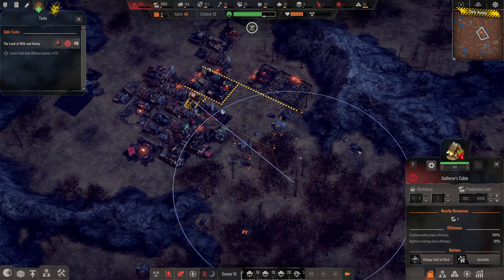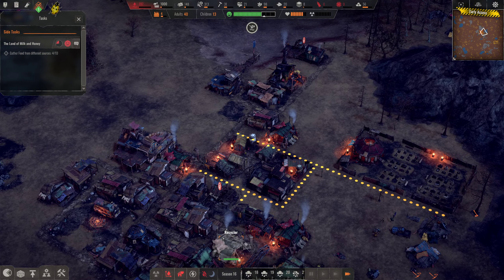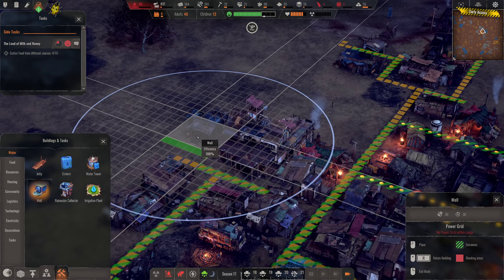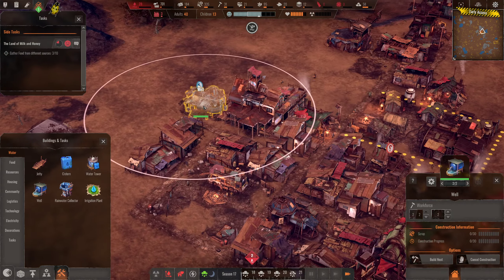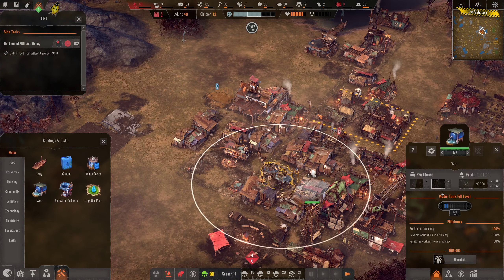We are in the drought season so there's no more water from the lake and we are going to run out of water — that's just really crappy. We're going to have to build another well. I've never had this much trouble with water before, but I'm all for extra challenges. So let's build another well and assign another well keeper to try to keep up on that water supply until we get through the drought season.